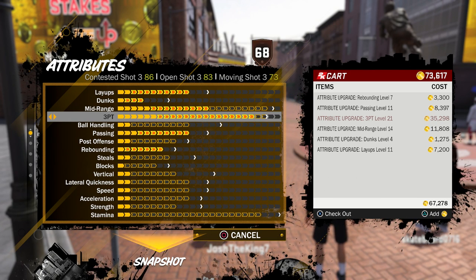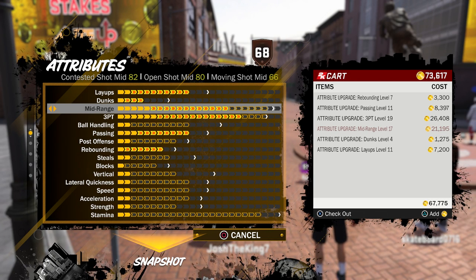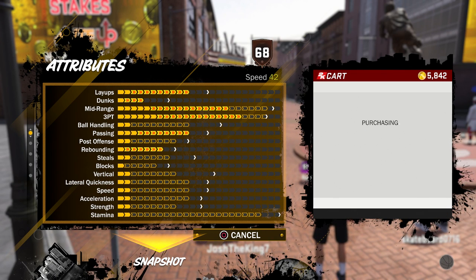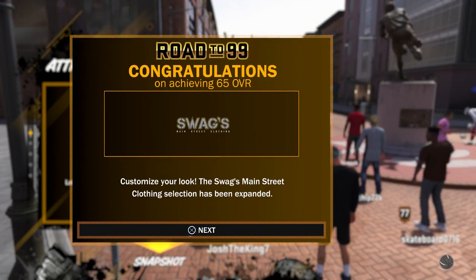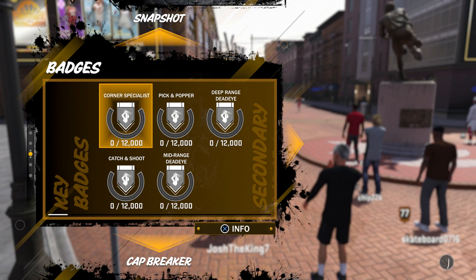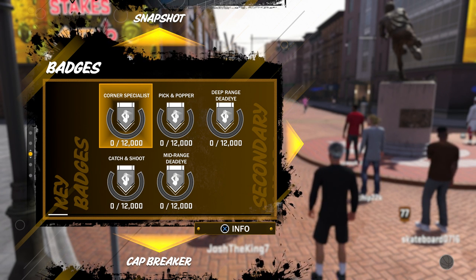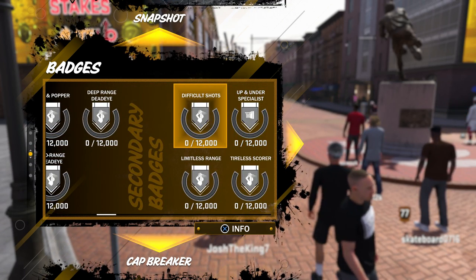I'll get mid-range and three-pointer to around 80 each. We got 6,000 more VC — 67k down the drain but it's all for good purposes because I needed a center that could shoot. We're getting a bunch of badges — driven moves and such. At 68 overall it's looking a lot better than 60. For badges we can get corner specialist, pick and popper, deep range dead eye, catch and shoot, and mid-range dead eye, which is really good.